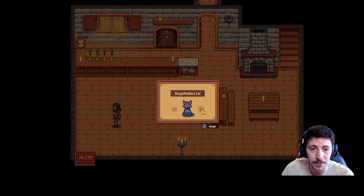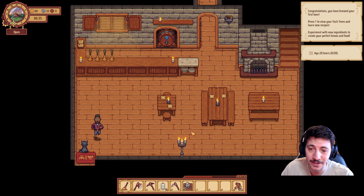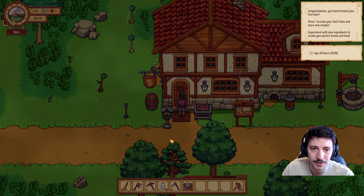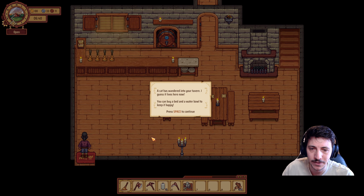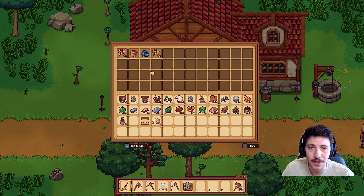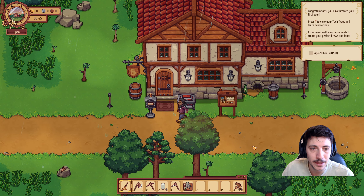Oh, a little kitty for us! I gotta get the little Blackwood because that's the way my cat walks. The cat has wandered into your tavern — I guess it lives here now. You can buy a bed and water bowl to keep it happy.